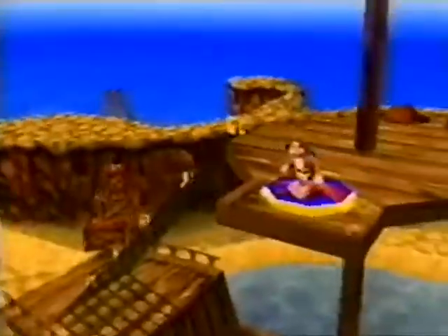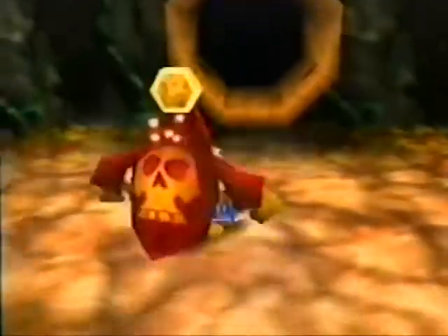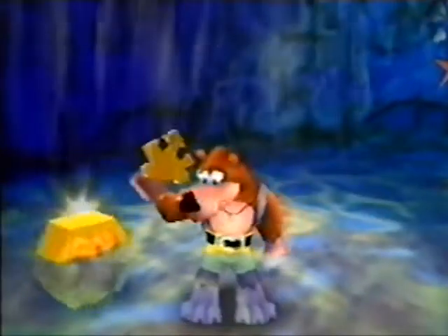Anyhow, Banjo and Kazooie's mission is to travel through nine mysterious worlds within Gruntilda's lair, uncover secret moves, battle evil, and collect puzzle pieces and a whole bunch of other things that will help you bring Tootie home.